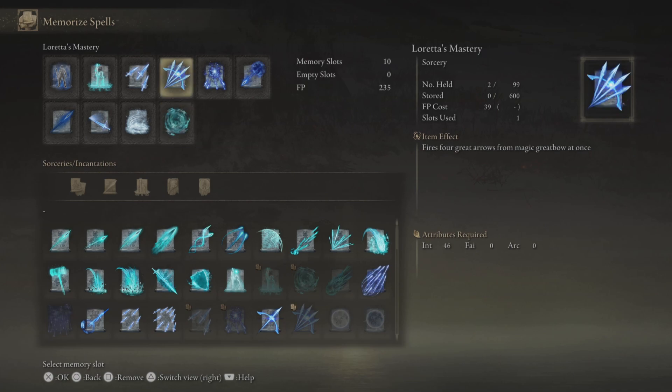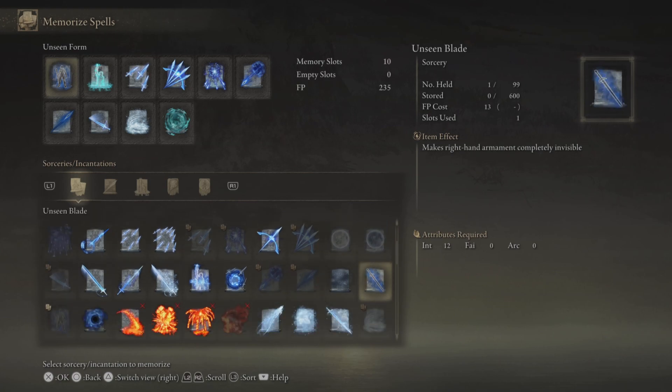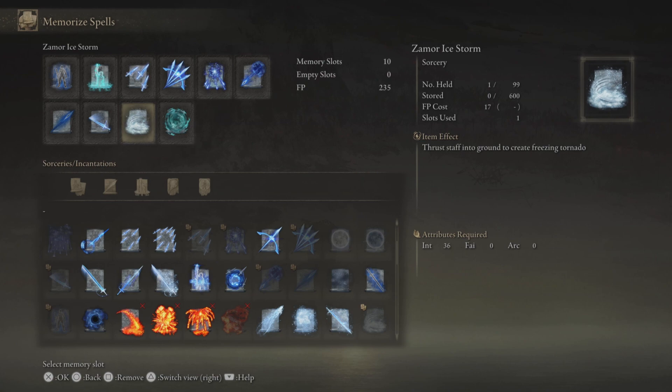It makes sense that you can protect yourself from projectiles as an assassin — all these fit the theme. The invisibility spells like Unseen Form and Unseen Blade are great. Night Maiden's Mist is another spell you can go for — pretty useful in some situations. Zamor's Ice Storm is very important. I would maybe switch Night Shard with Comet, but Night Shard just costs so much less and you can attack much faster with it, so it's up to you. Those are the spells I would use for this build — I wouldn't use anything else personally.